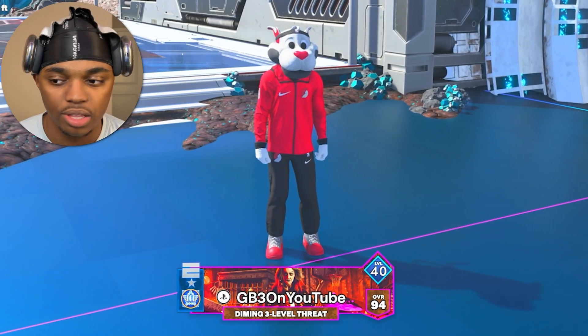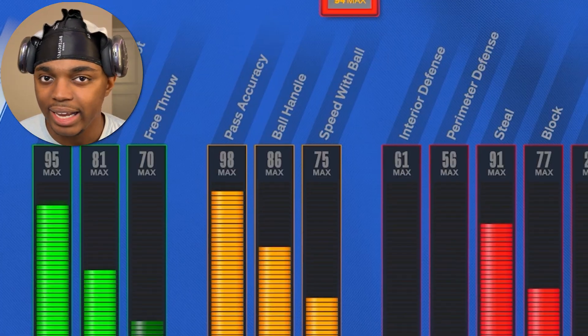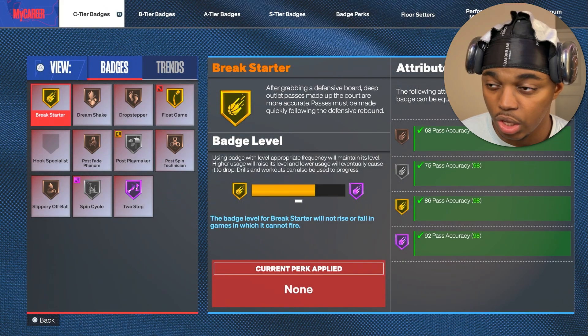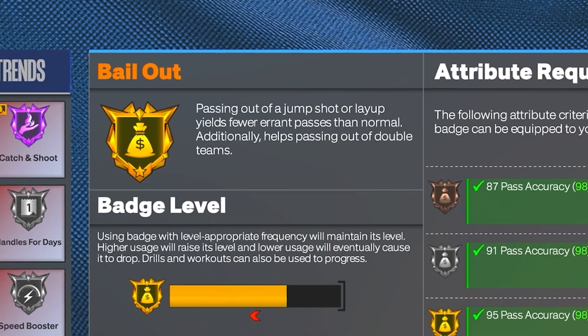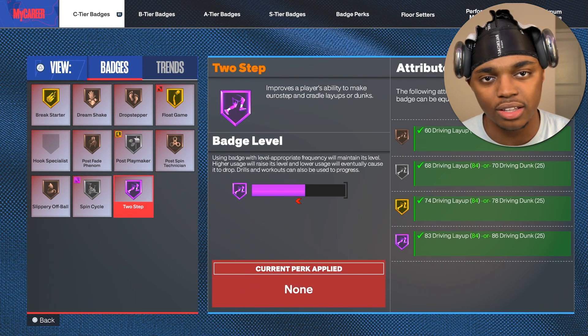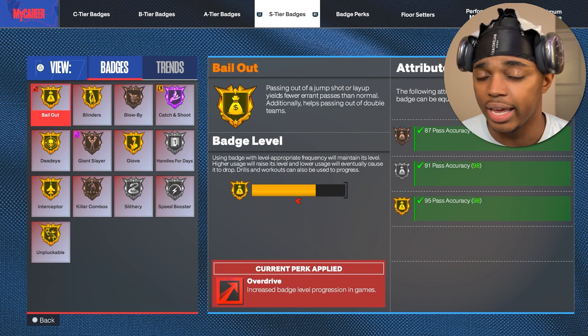Here's my 94 overall diming three-level threat. This build has a 98 pass accuracy — 98. I get almost every single passing badge Hall of Fame, except for one. The only badge I don't get that's meant for passing Hall of Fame is Bailout. I get Needle Threader, Dimer, Special Delivery, Touchpasser — literally everything except Bailout Hall of Fame, and it's just overkill.